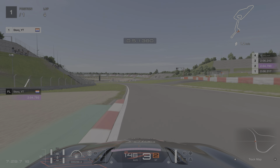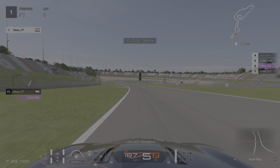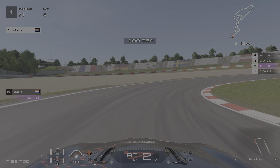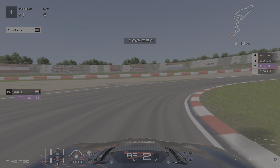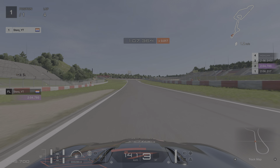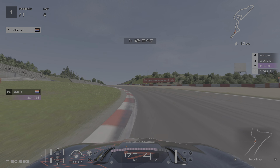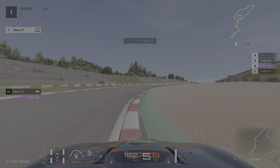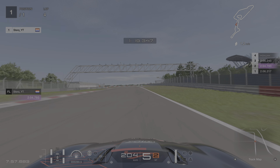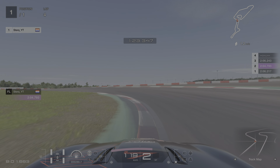Braking at the section where the track splits off into the short circuit. For this corner, rotation is the key element — you want to rotate and point the nose towards the straight because you want to carry more speed. Braking at the start of the grey tarmac on the left, or the little grey curb. Be smooth on the power. If you get a good exit at the last corner you carry all that speed into this section.